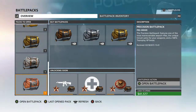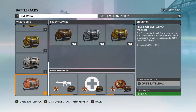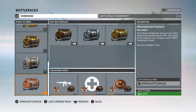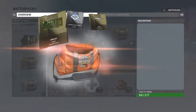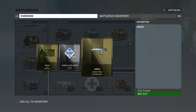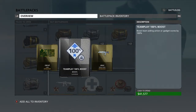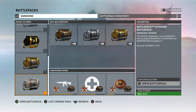We have the Precision Battle Pack here. It features one of the most maneuverable assault rifles and the unique circuit camo — that's a cool camo. The gun is the LA 582, which is one I like to use a lot. We also got the temporary team play boost. Add all that to inventory.